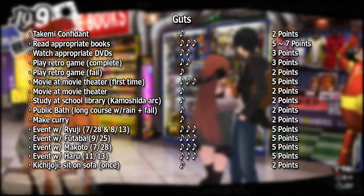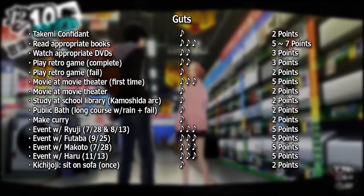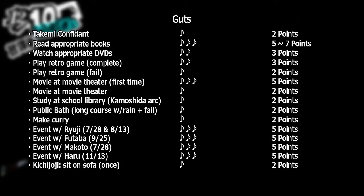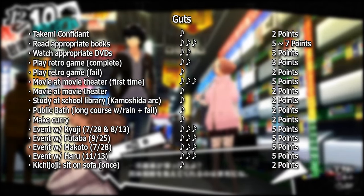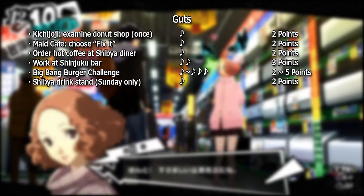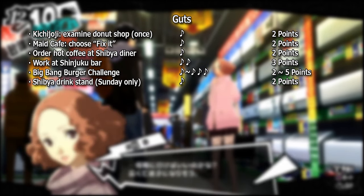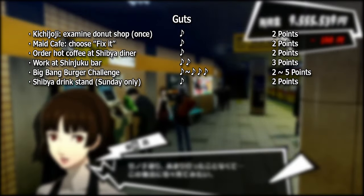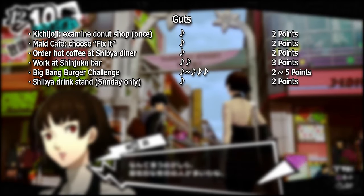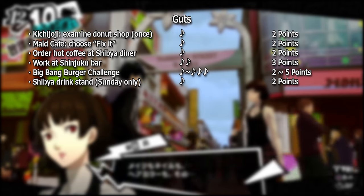Making Curry at LeBlanc provides 2 Guts points, but requires Sojiro's Confidant at rank 4. Accepting hangout invitations from Ryuji for July 28th and August 13th provides 5 points each. Similarly, Futaba's invitation for September 25th, Bakoto's invitation for July 28th, and Haru's invitation for November 13th each provide 5 points. In Kichijoji there are two one-time opportunities: sitting on the sofa outside the furniture store during the day and checking the Donuts shop at night, each worth 2 points. Examining the blackboard after October 31st gives a one-time 2-point increase. Selecting Fix It during the Maid Cafe event gives 2 points. Ordering hot coffee at the Shibuya diner provides 2 points. The bar in Shinjuku can give 3 points. The Big Bang Burger challenge provides 2, 3, and 5 points by challenge level regardless of pass or fail. Finally, the drink stand in Shibuya Station will occasionally give 2 points.